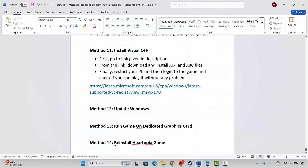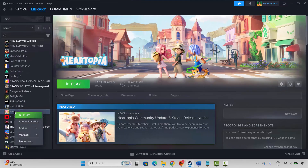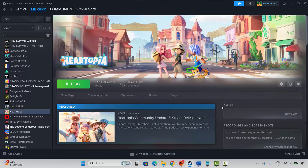If not, the final solution is to reinstall Hotopia. Go to Steam, under the Library section select your game, right-click, click Manage, then click Uninstall and confirm. This will completely remove the game from your PC. After that, restart your PC, launch Steam, reinstall Hotopia, and click Play to check whether it is working.